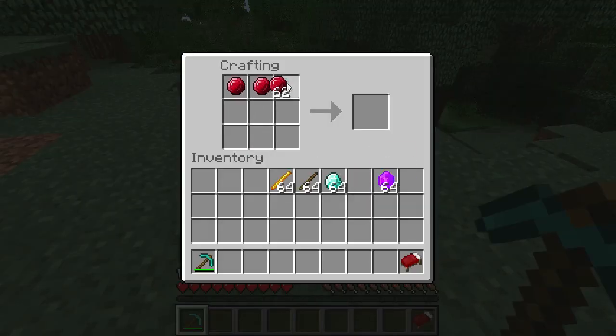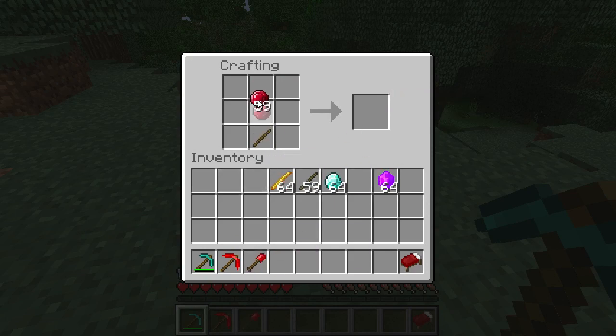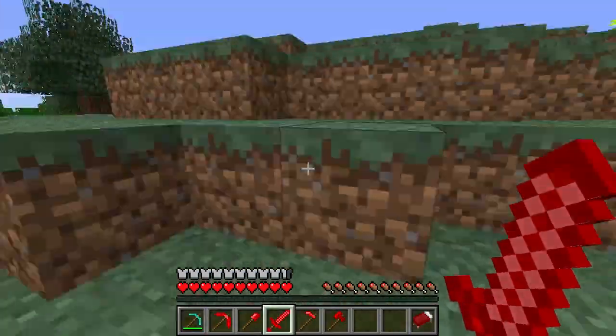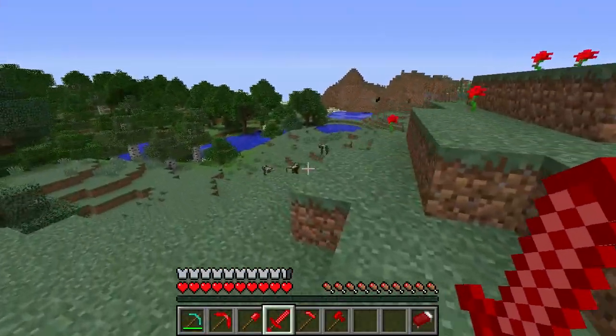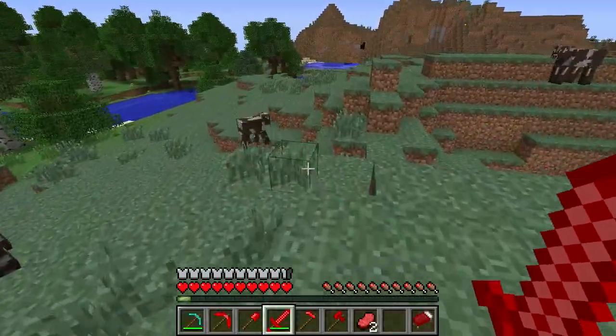To make the ruby tools, you can make all of them right here: a ruby pickaxe, a ruby shovel, a ruby sword, and a ruby axe. Watch, this will be cool. I bet you never knew you could do that. I'll show you — I think I saw some mobs down here. You can see how good it is from me beating the cow.